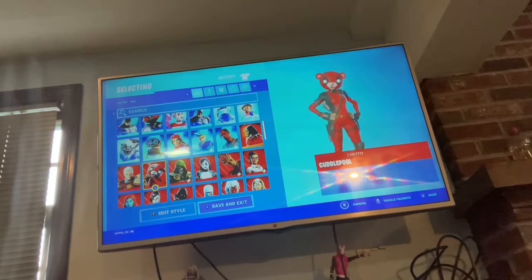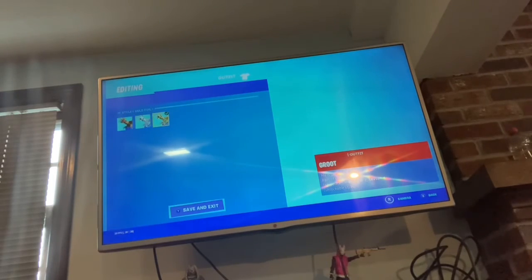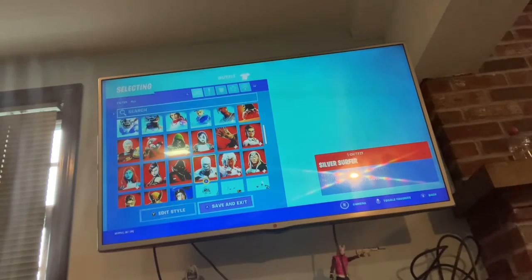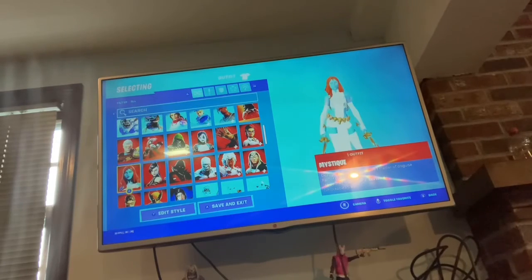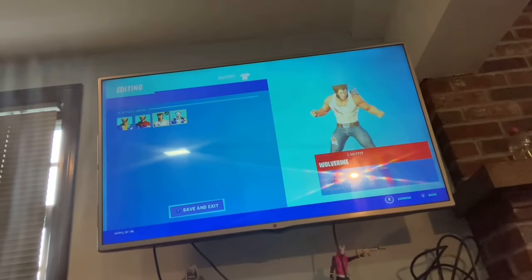Now onto the Marvel skins. We got Cable, Cuddle Pool, Doctor Doom in silver and gold — I think that was the last one I got. We got Domino in silver and gold, Silver and Gold Jennifer Walters, Silver and Gold Thor, Silver and Gold Storm, Silver Surfer, Raven Pool, Psylocke, Mystique and Silver Mystique — I didn't get Gold Mystique. Silver Tony Stark. We got all styles for Wolverine: the default, the comic book Classic Wolverine, the Logan style, and the silver.